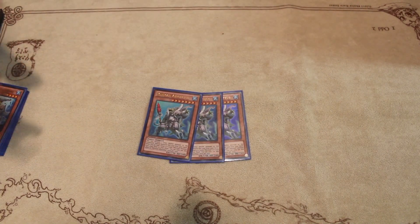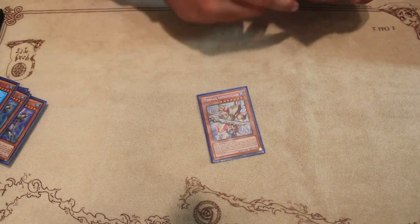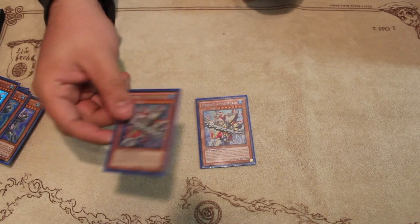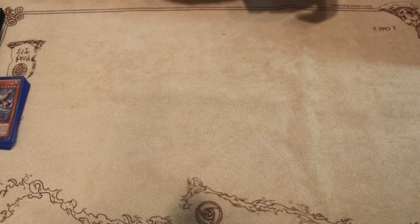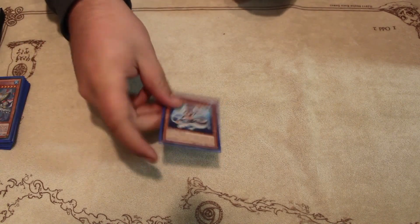Mermail Abyssleed is one where you can just special summon it, ditch one water card, and get any Mermail you need. Currently only playing two Megalo — three is too cloggy, plus him and Deep Sea Diva is still the OTK, which is really good. You can also ditch two waters to bring out Megalo. One Abyss-squall: basically you need a way to recycle Gundy, and this is probably the best way outside of Salvage. And then the one Gundy.